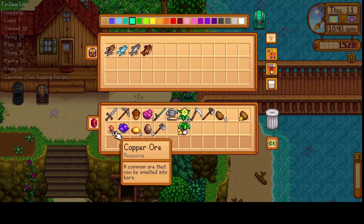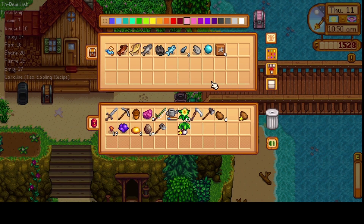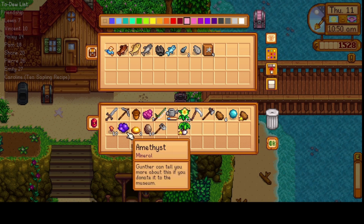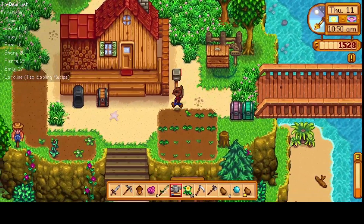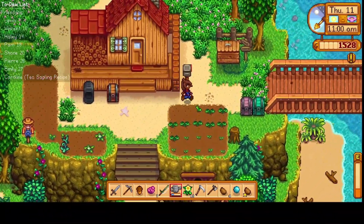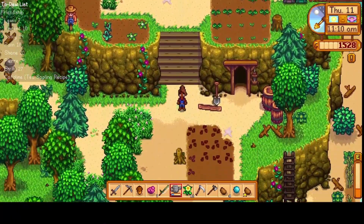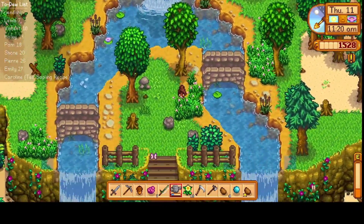We'll have to go buy some more seeds. I think I might as well go over to Clint and break some of these geodes. This can be donated, and we can also donate this Amethyst, so maybe we'll take Emily the Topaz instead since that's already been donated. I want to head down to get Robin's axe and maybe take it to her today — would be nice to get that 250 G.